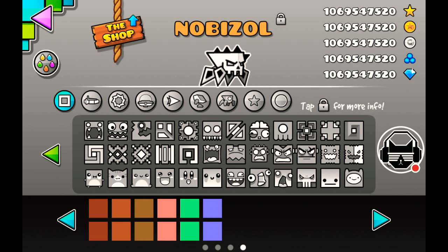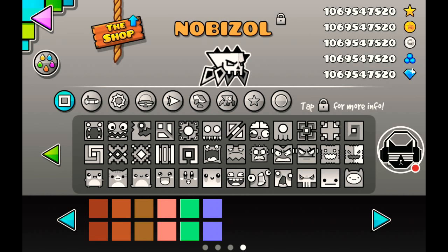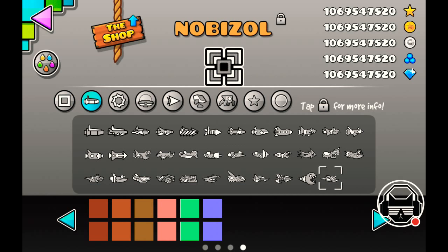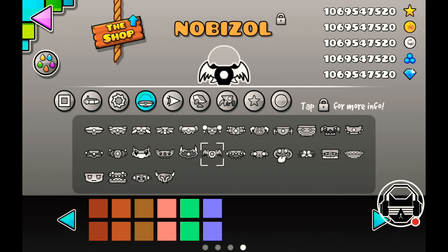Those are all the colors. Also, what emblem should I use? I'm just going to use that emblem. I also got all these ships. I'm going to use this one — actually, I'm going to use that one. That looks way better. I kind of like the wings one, that looks pretty good.